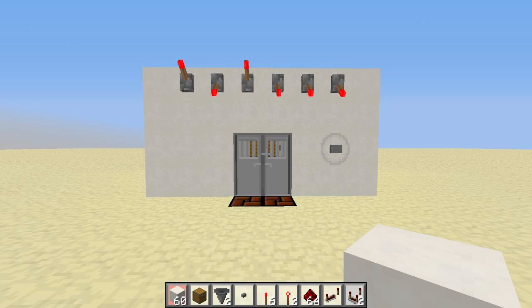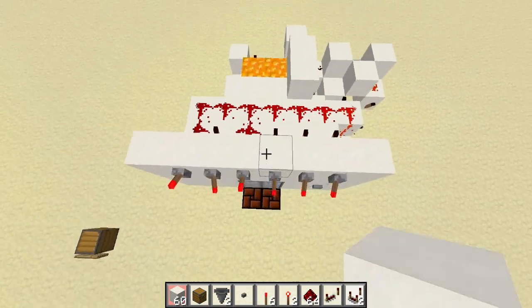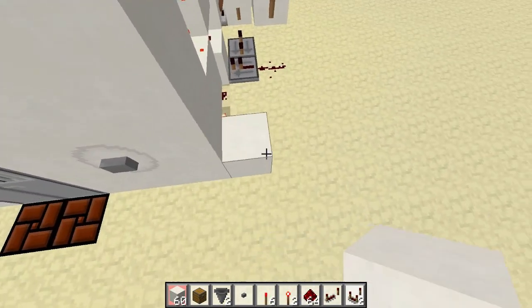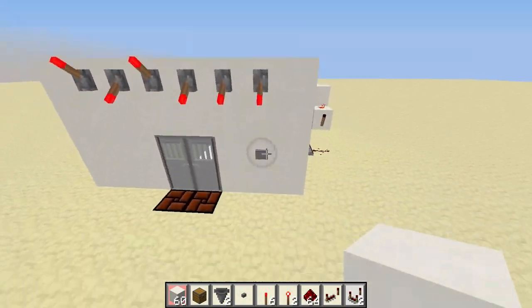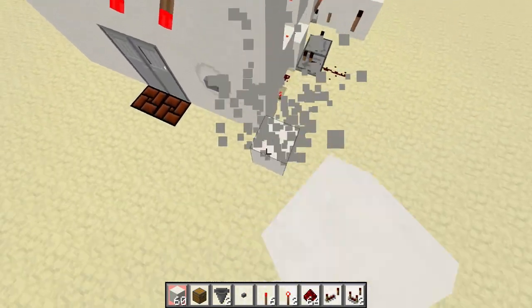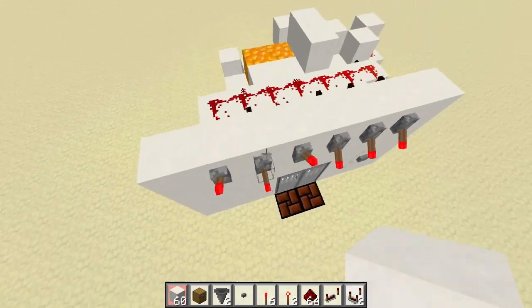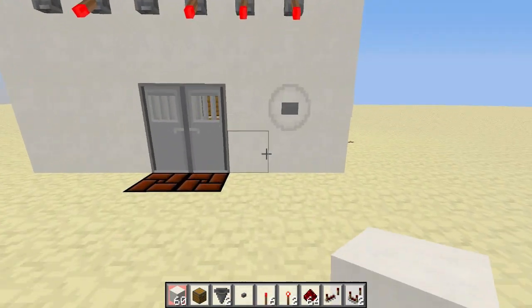What's nice about this design is that you don't actually need columns on the side for this to be tileable. You only need it to be eight wide before you can start your next one — nothing will overlap or intersect. It can also be completely flush with the wall. I built it like this to show you that it could be flush, but in my opinion columns look a little bit nicer. You can do whatever you want.